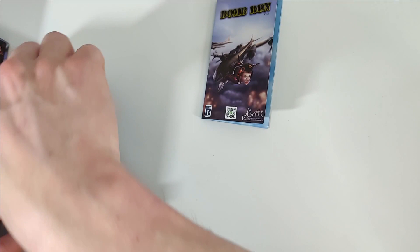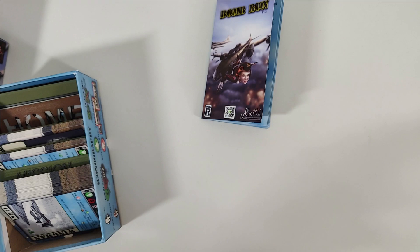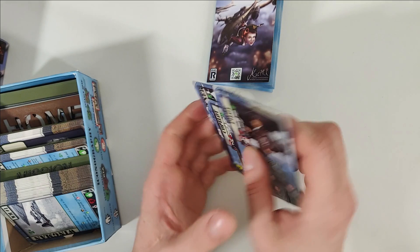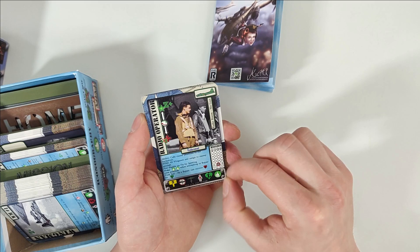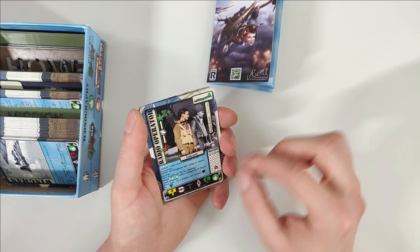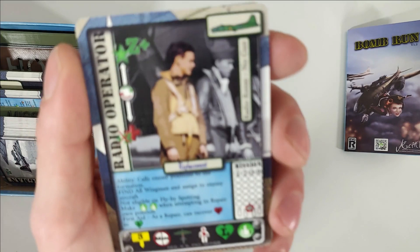Something really cool about this game is that the crew cards are UV coated, so the crew cards can be written on. You can mark them with a special pen and then remove that marker with a wipe and some alcohol.